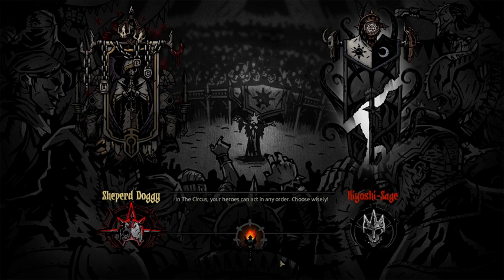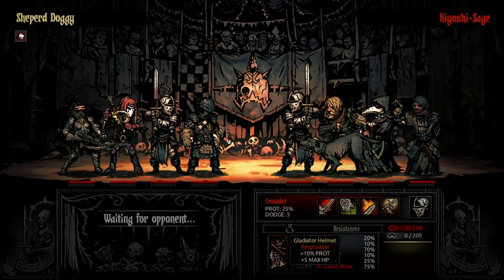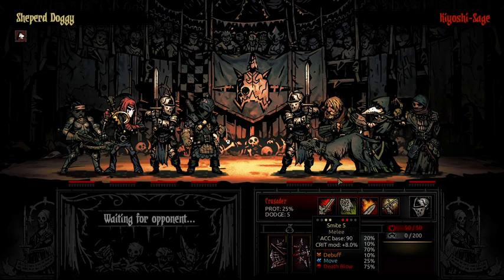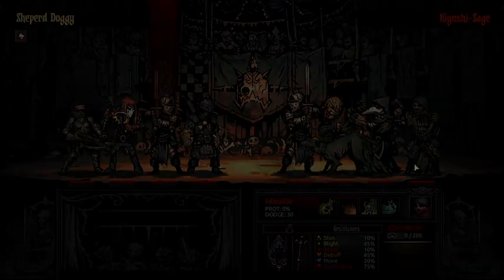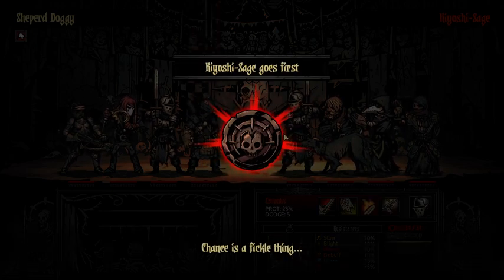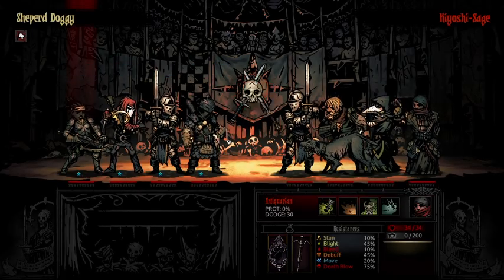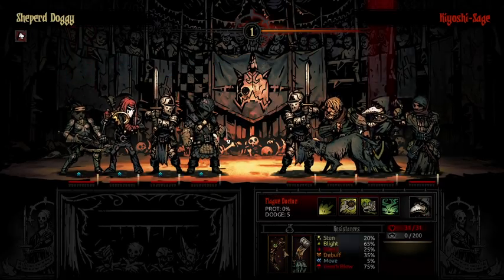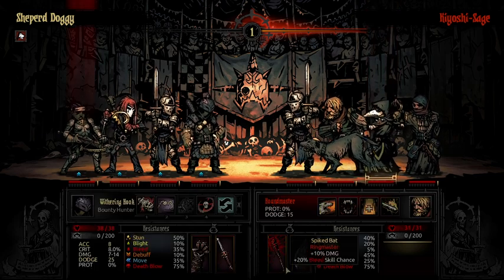We have the Finale pressure, we have the stun pressure — there's just so much on this team to worry about. It's explosive, and it's definitely one of the best choices for a really good team. Now we face Kyoshi — he goes first with a team that I don't believe is very polished. He has a lot of beginner trinkets, but let's see how this goes.